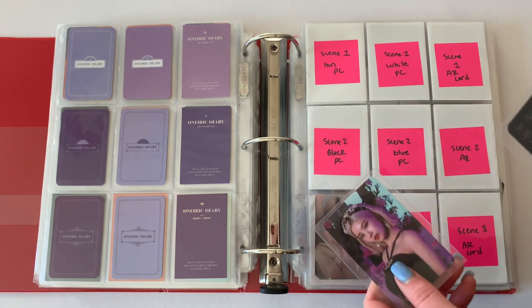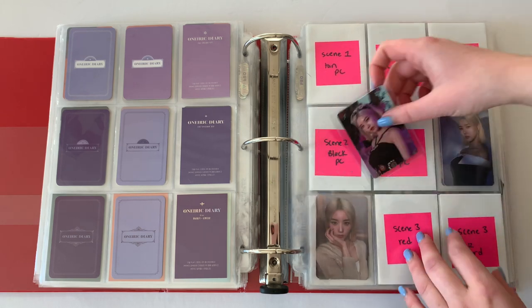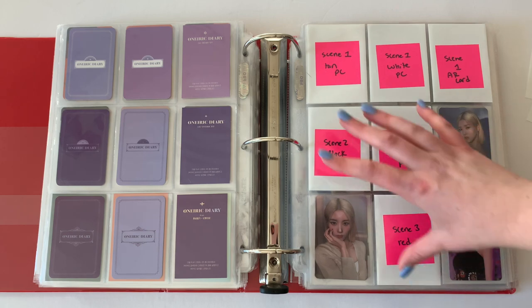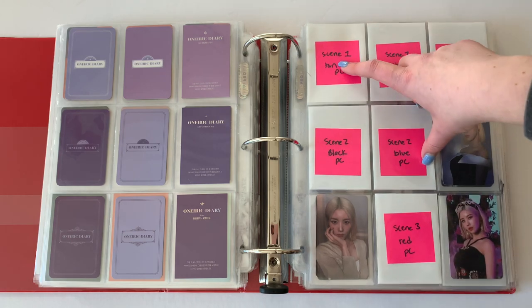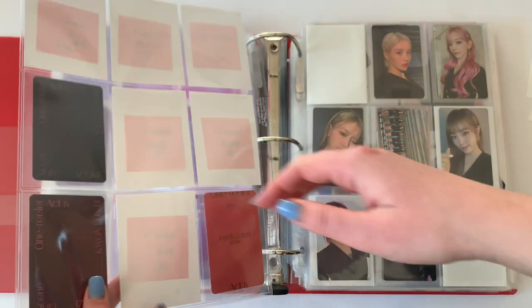NB would be first, so we'll do NB first. I have two AR photo cards — I have her Scene 2 and I believe that one is Scene 3. It looks a lot better but still pretty sad — I have these two and I might have this one too, but I don't have the Scene 1 AR card yet.